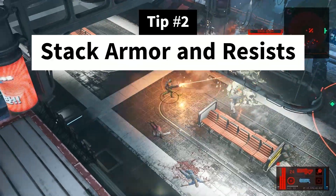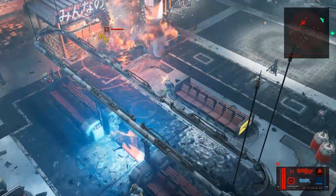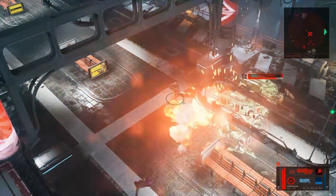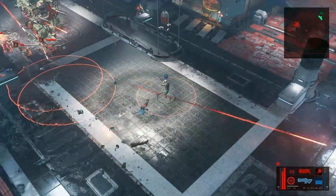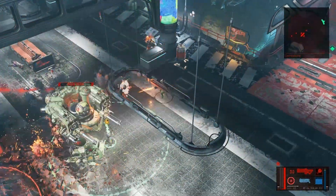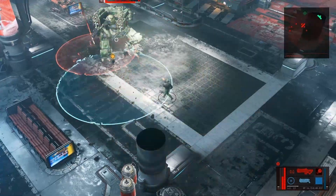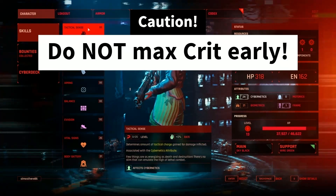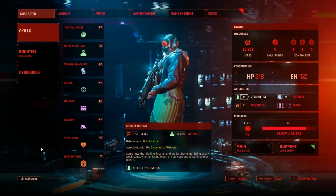Tip number 2: Stack Armor and Resists. Choose which gear to equip based on defenses first and bonus stat points second. The enemy has a lot of ways to force you out of cover, so you cannot depend on cover to make up for a lack of defenses. By making yourself tanky early on, you will be able to survive higher level encounters without being one shot. High level areas are not marked and you will just run into high level enemies that will one shot you constantly, sometimes even if you have built tanky. Also, part of making yourself tanky is not maxing critical hit rate, which at max only gives you 20% and is not worth the extreme investment of points.